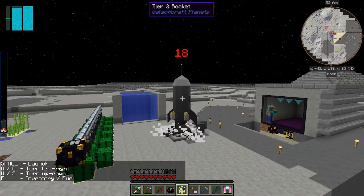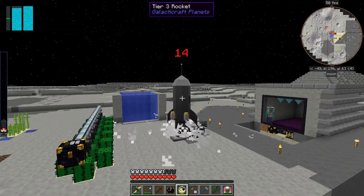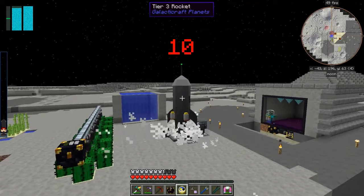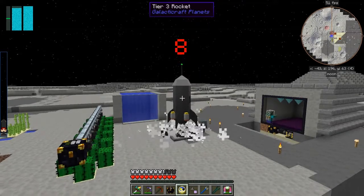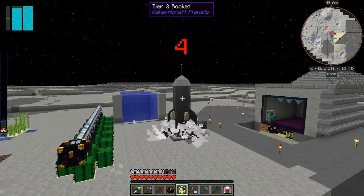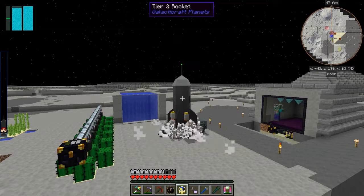Press space and off we go. There are choices - I think we can go to the asteroids, I think we can go to Pluto. I'm not sure if we can go to Mercury; I think we need to go to Pluto next. I'm not sure, let's go have a look when we're up there.